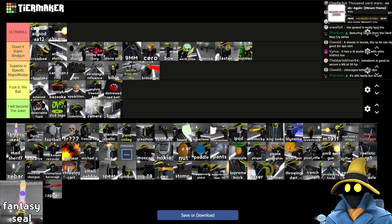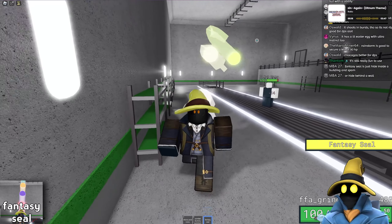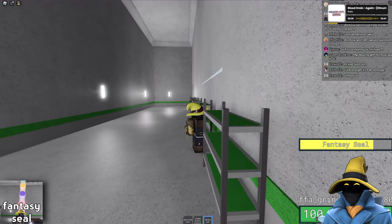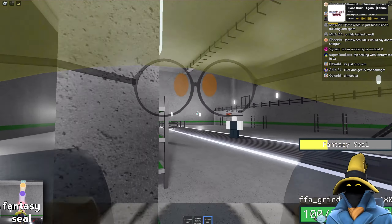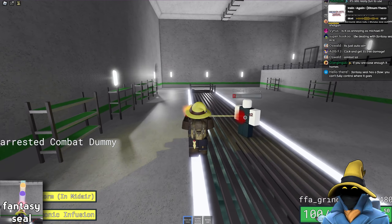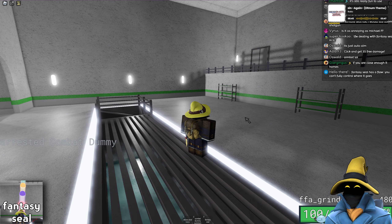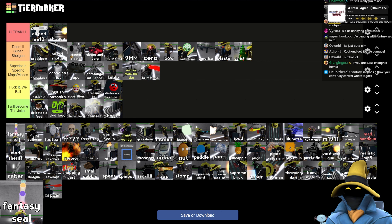Fantasy Seal — this is super annoying to fight against because it's completely homing. Doesn't matter where you are, it goes through walls. The cooldown is pretty long, but I'm always happy to get Fantasy Seal. You can't fully control where it goes, but even still, I'm always happy to have it. I'd say it's not as good as Earth Tome but still pretty damn good.